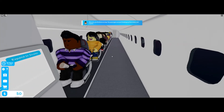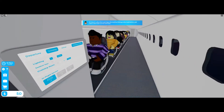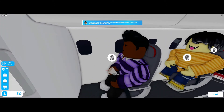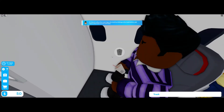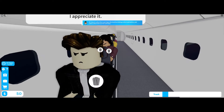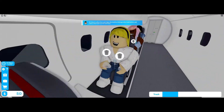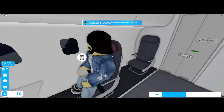Nice job - finished serving the passengers! Just finish up the drinks and snacks, time to collect the trash. Where's the trash button? Oh, right here. Let's collect trash. That's one, that's two. Getting all the rubbish - click click click click - there we go.